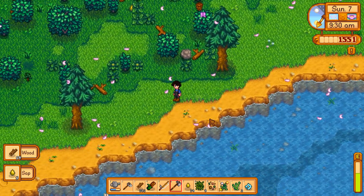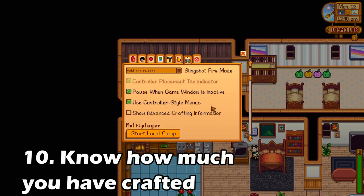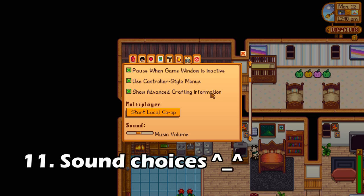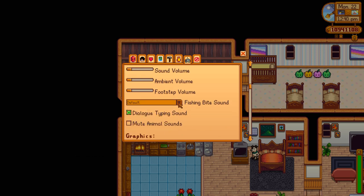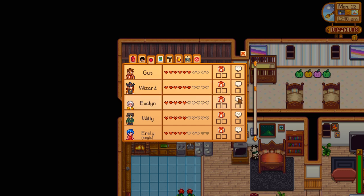Number ten: if you're ever curious about what you have and haven't crafted, you can select an option in the menu to show advanced crafting information. Since getting perfection requires crafting one of everything, you can now actually check whether you've crafted each item. Number eleven: the fishing bite sound — if you don't like the sound that plays when you hook a fish, you can now change it. There are a few options to test. Number twelve: in the menu you can see which NPCs you've talked to each day, which is really helpful if you're trying to increase friendship with everyone but can't remember who you spoke to.